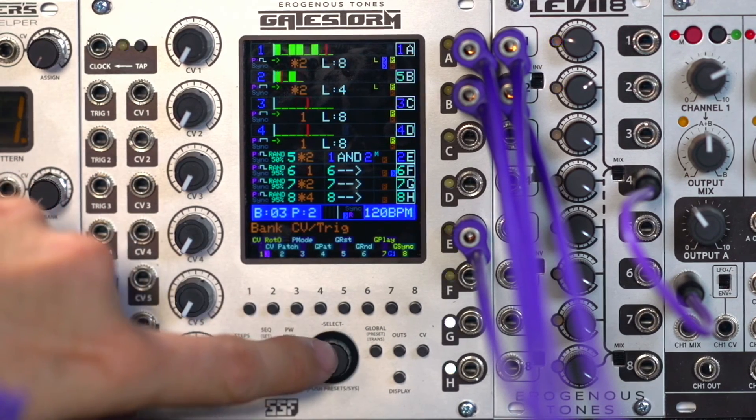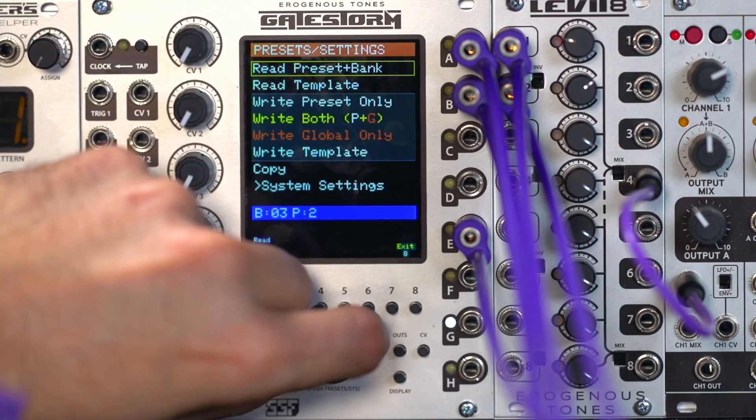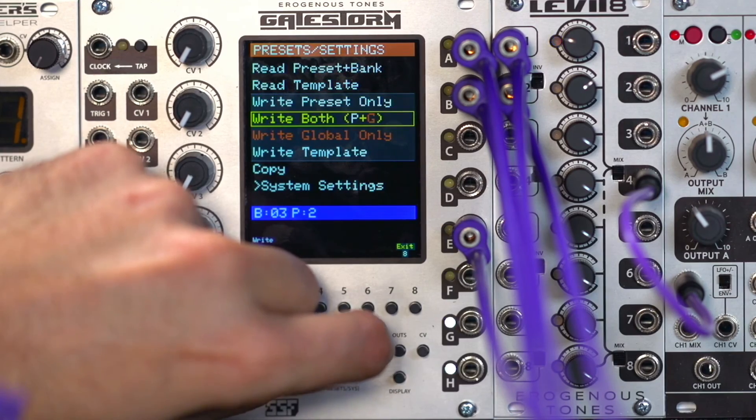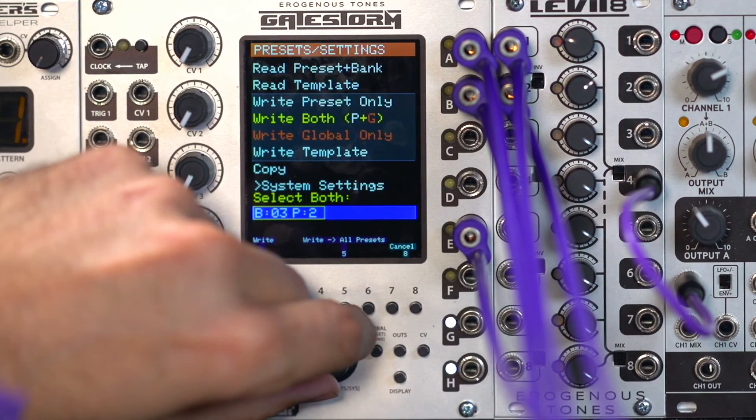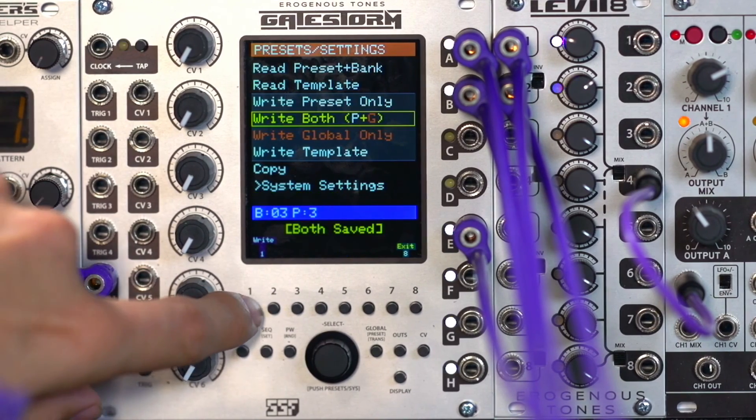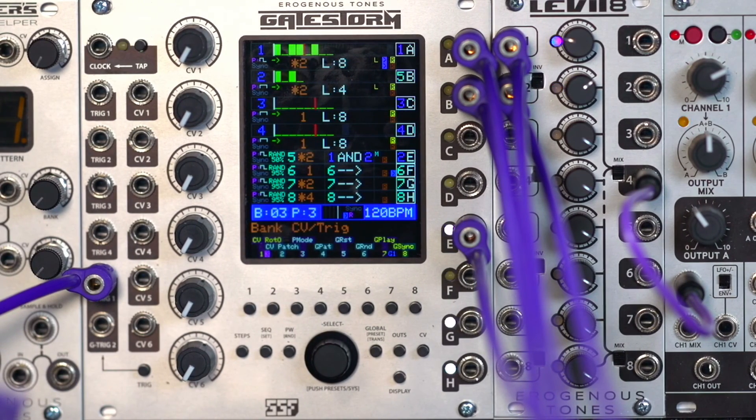So let's go ahead and save this patch out to Bank 3 Preset 3. And again, because we made changes in both, we're going to write both. In the next video we're going to take a look at the random settings and the random constraint system. Thanks for watching.